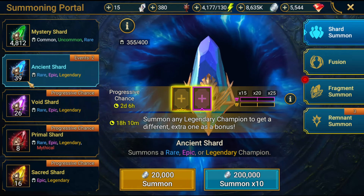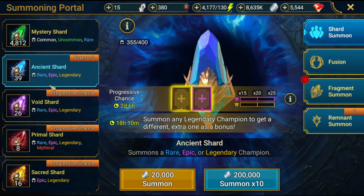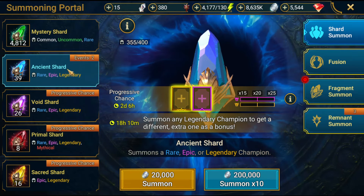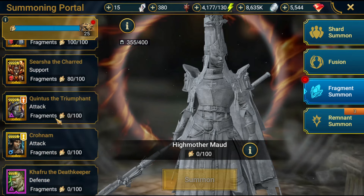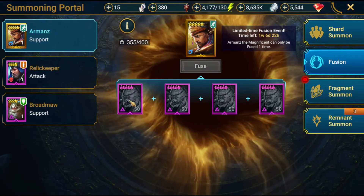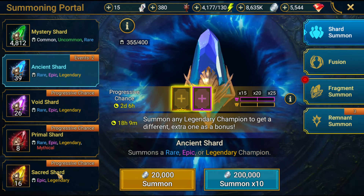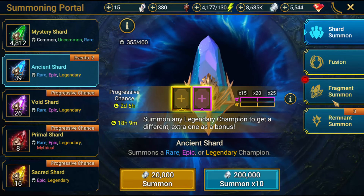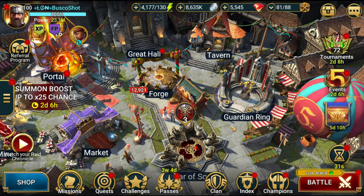For the champion chase tournament I'm going to open around 60 to 80 ancients depending on how lucky I am. I'm at about 40 now, and over the next six or seven days I believe I can get to around 60 to 70 — from dungeons, clan boss, and tournament rewards. I can use some gems if I need more, or summon some legendaries. I'll also summon the epics for the fusion next weekend, and hopefully getting two of those already gives 500 points, making the champion chase tournament a walk in the park. Remember: summer rush — use voids and sacreds; champion chase — use ancients or fragment summons.